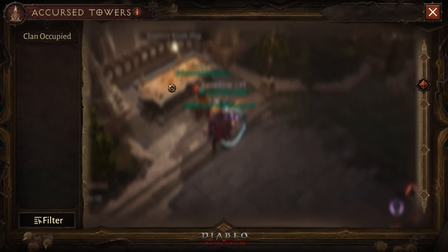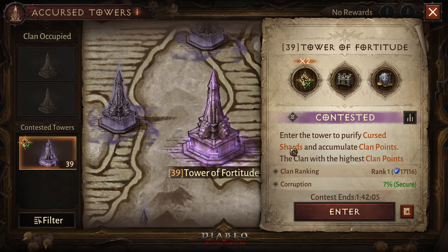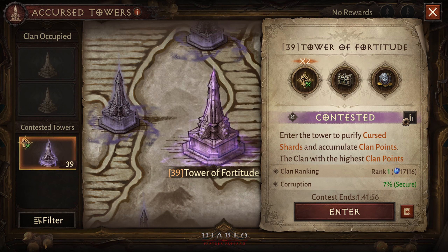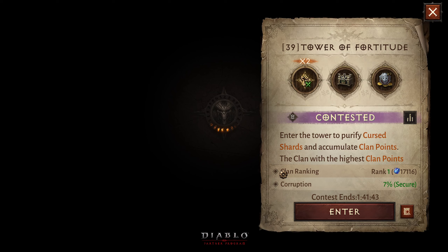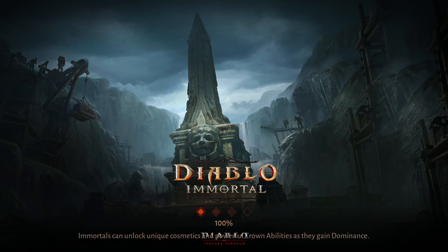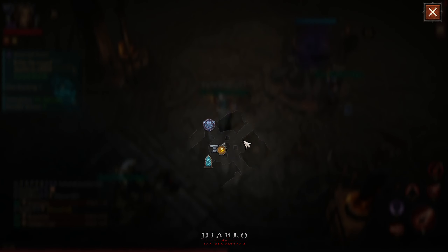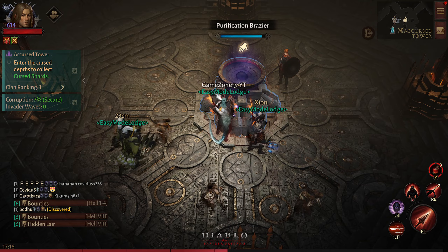Alright, time to test out the Accursed Tower. In our clan we are trying to attempt the Tower of Fortitude, which gives us 20% increased damage in battleground. So far our progress looks like this. I have seen players who have made a lot of points in this activity, and I have basically just done the tutorial.